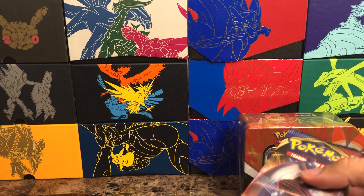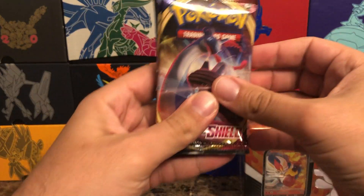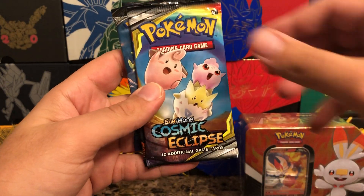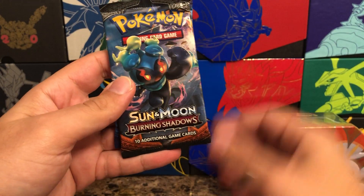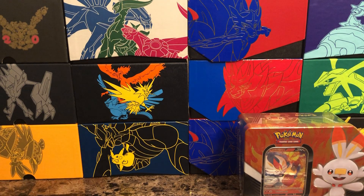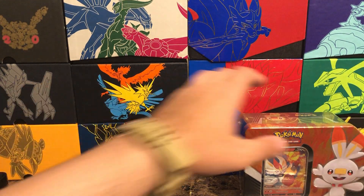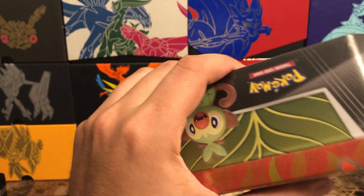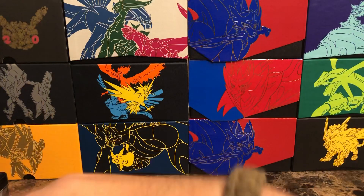I'll sleeve all those up and recap them at the end. We got Sword and Shield, Sword and Shield, another Cosmic Eclipse — I'll take it — another Burning Shadows, and another Evolutions. We've got a chance to get some really good cards. Burning Shadows is always good to pull from, and Evolutions is always a good time.